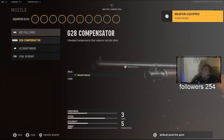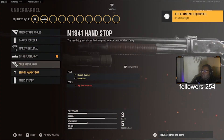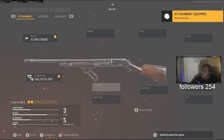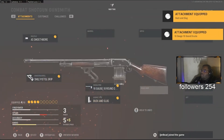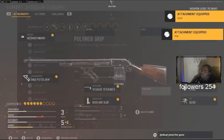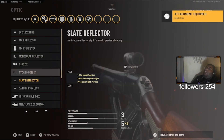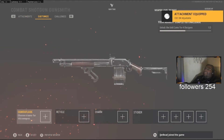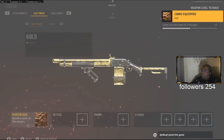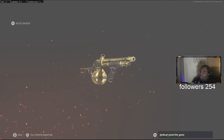I'm going to put the meta build on this class as well so you guys can know. You really don't have to have an optic on this but I do, just cause I'm kind of like that. Gold looks pretty sick on this - I'm not gonna lie, gold looks pretty good on this.